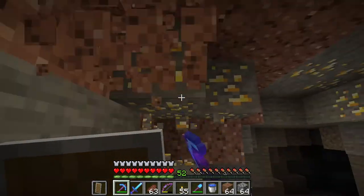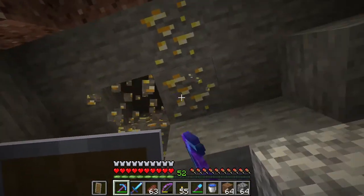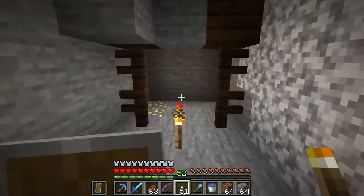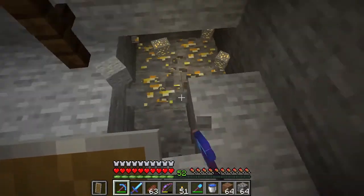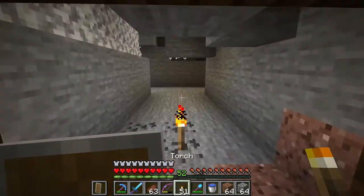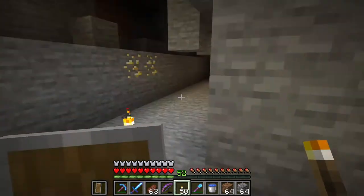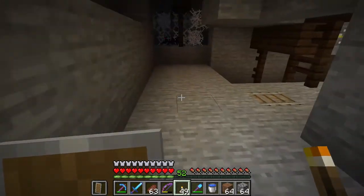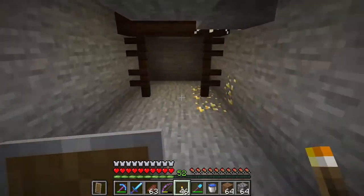The goal here is to get a couple of stacks of gold and get out of here without dying. I need to be careful of that gravel — I'm not going to dig out that gold there because the ceiling will collapse on me. Wouldn't you know it, it's just my luck — a spider spawner, or should I say just my bad luck?